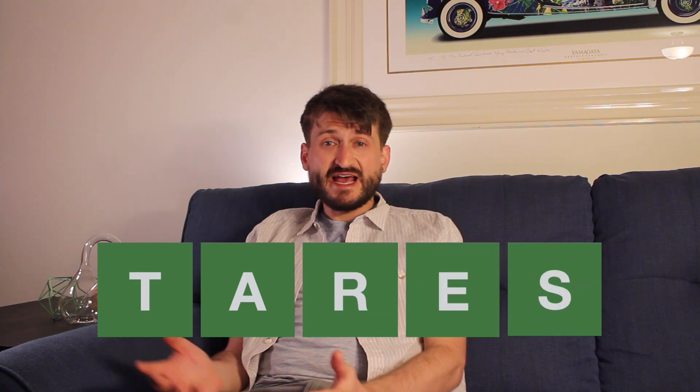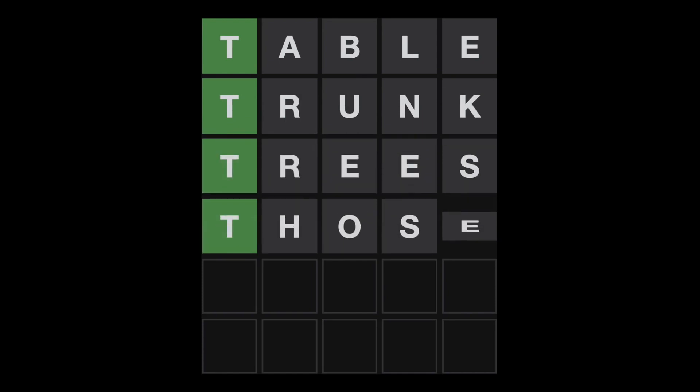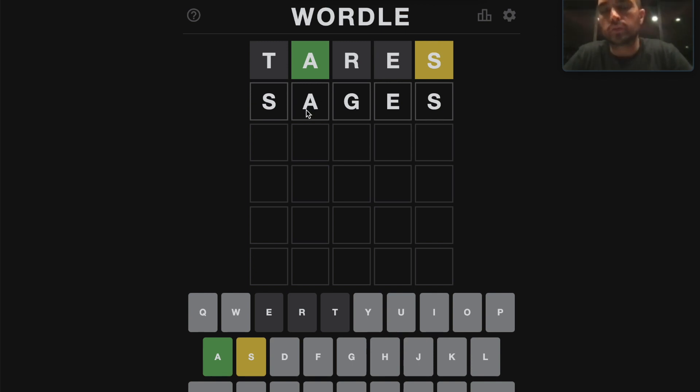So what kind of strategies do we want to use for this game? For the first word, you want to pick words with lots of common letters to increase the chances of hitting something good. I personally like to use the word "tares" — T, A, R, E, and even S are all fairly common letters. It's tempting to use green letters in future guesses; however, there's no reason to specifically seek out words that have the given letter in that position. In fact, you're better off looking for words that don't have that letter in that position, because it'll help you narrow down the options even faster — a green space should be used as a wild card to try out other potential letters that will give you more information. Unless you're playing in hard mode where you have to use all hints in your future guesses.